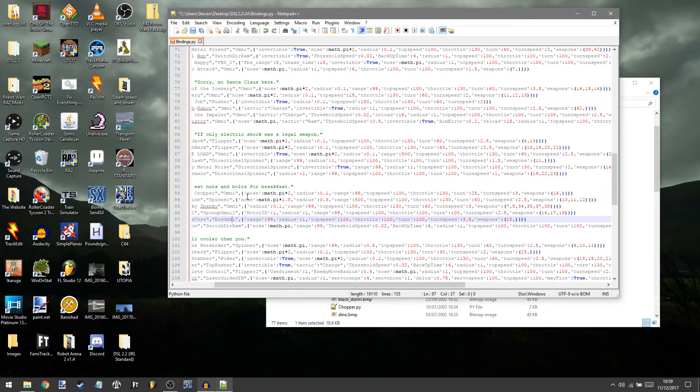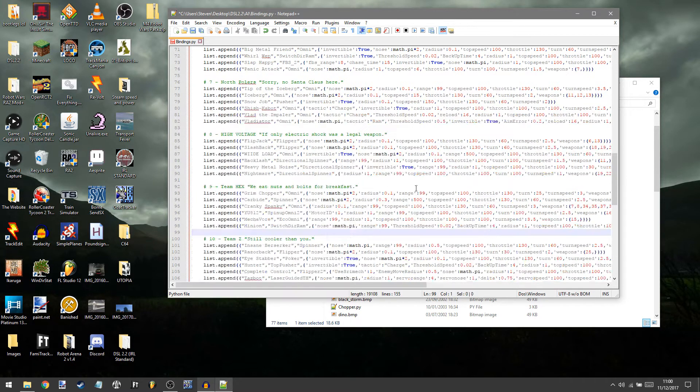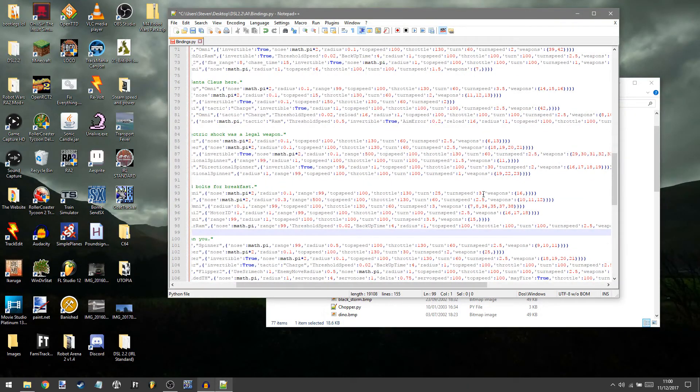I'm not entirely sure what this is, but it seems to work. If you have this here — the nose radius math pi 1.5 — that is the way your bot faces. For example, this Nuts thing was probably built at an angle. So for Carbide, you need to put the number 2 in there, because otherwise it will start backwards. An easy way to figure that out: if the robot starts backwards, it's a 2; if it starts sideways, it's either 0.5 or 1.5. And if it starts at a weird angle, I don't know how you manage that one. And since I've chosen a spinner, most of the other functions like the throttle, turn and all that will be the same.